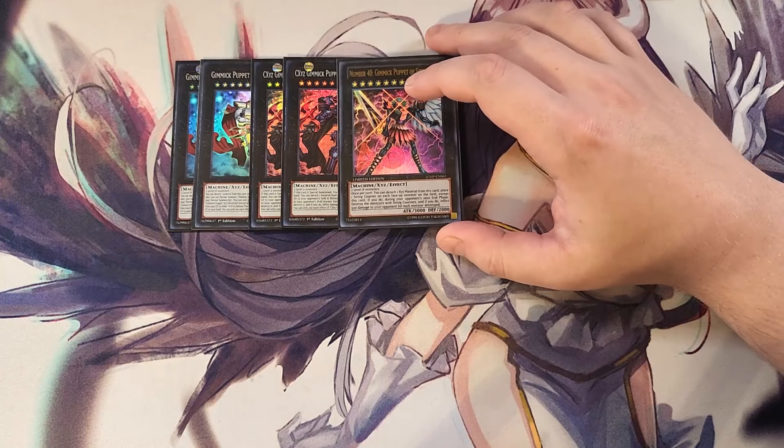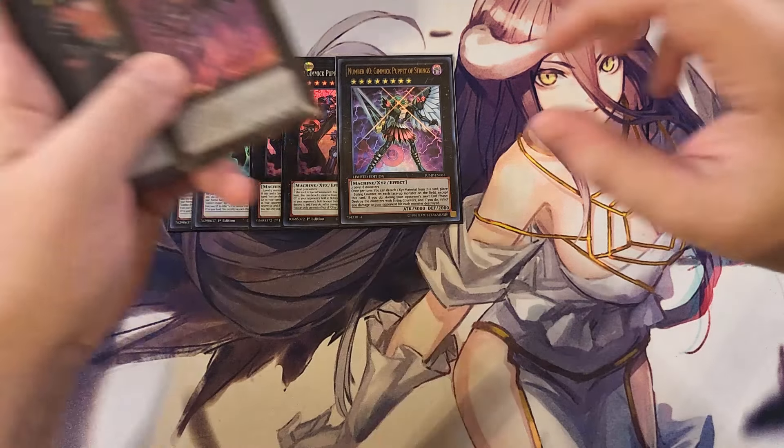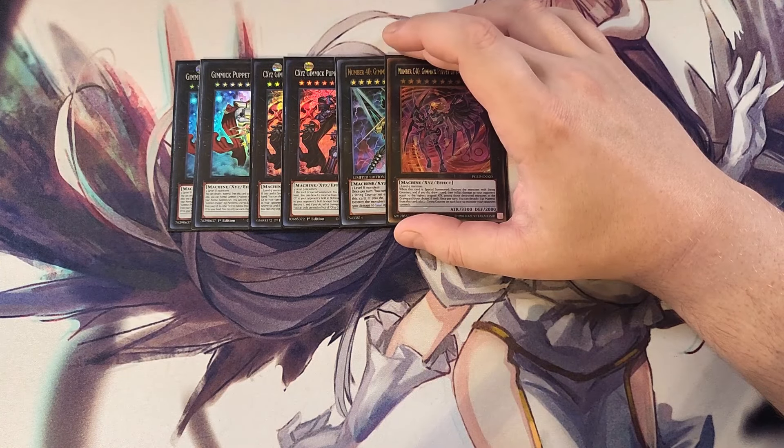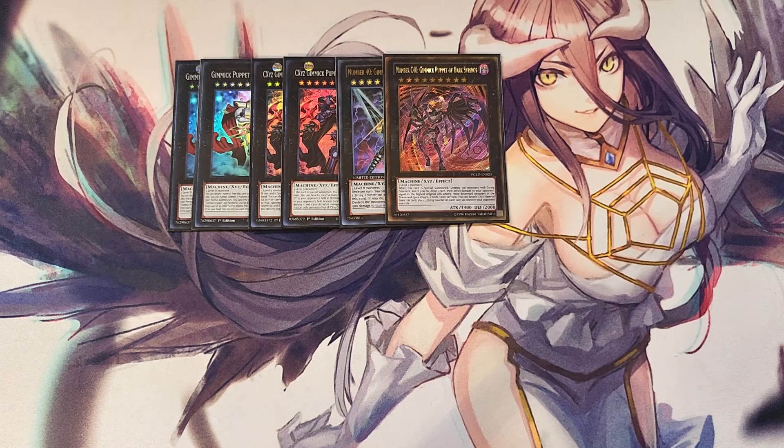We play a single copy of Gimmick Puppet of Strings — unfortunately it went to one on the most recent ban list — but it's still great for burn damage. Once per turn, detach a material to place a string counter on each face-up monster on the field except this card; during your opponent's next end phase, destroy those monsters and inflict 500 damage for each. We also play a single copy of its Chaos form, which also went to one. This card is absolutely crazy and is usually how we FTK. When it destroys monsters with string counters, you draw a card and inflict damage equal to the highest original ATK among the destroyed monsters. Once per turn you can also detach to place string counters on each face-up monster your opponent controls.